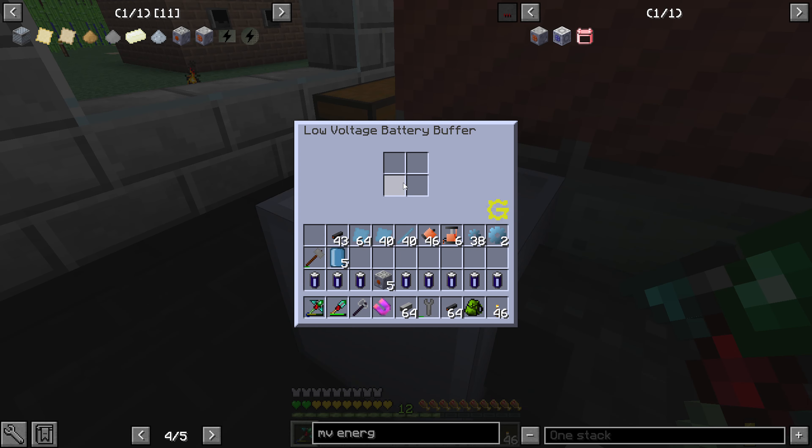If I look over here, this is the MV energy hatch. This looks pretty straightforward. But this one requires a cutting machine, and you have to make these in a laser engraver. I just don't know if this has to be in a clean room. That's where I get a bit worried - they usually say it needs a clean room, but actually no, we don't need it. Do we have another one of these? Awesome.